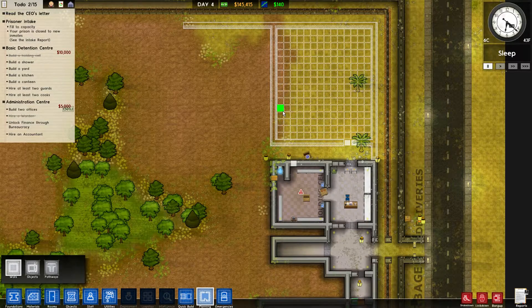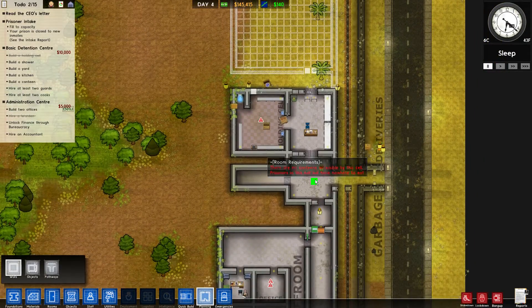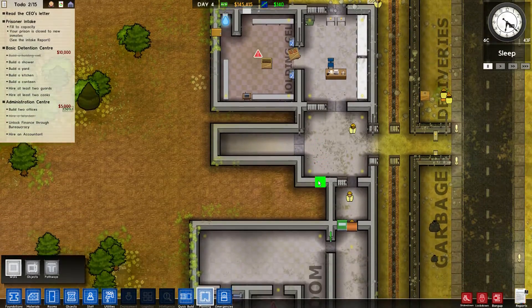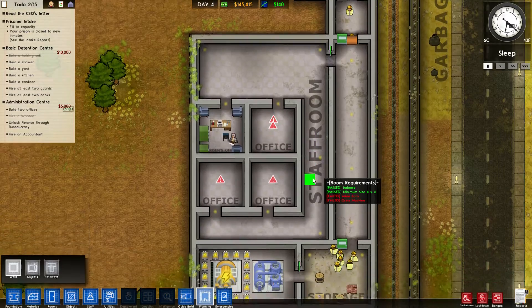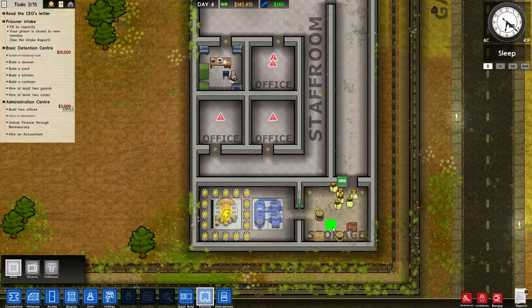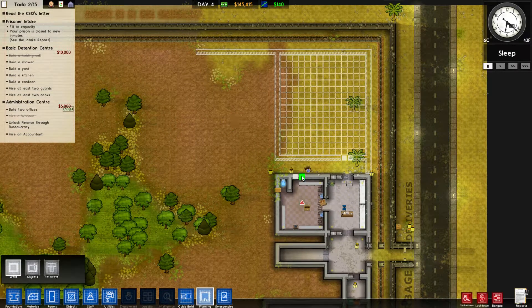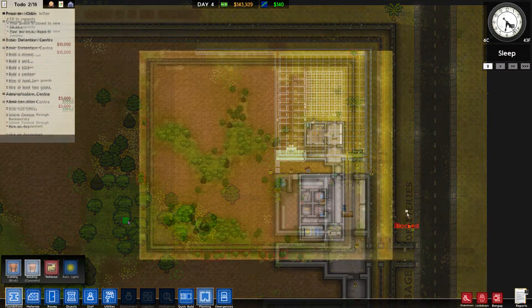Good morning, afternoon, or evening, and welcome back to Edinia. My name is Krimaclan, and today we're going to be playing some more Prison Architect. Someone commented on the last video that I should do my planning before the episode, and I think that's a great idea. I can be really picky about things, so I'm going to lay down some plans before we get started, then walk you through it.